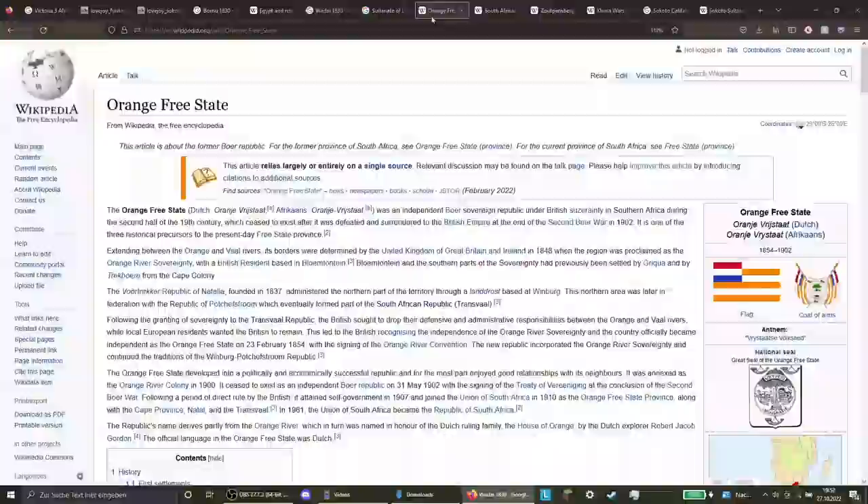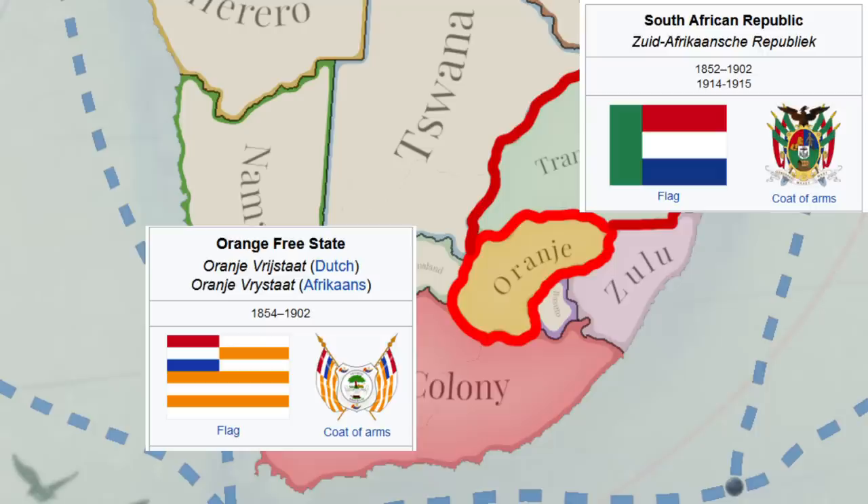Then we get to the part where you google the name of the nation and find out immediately — the Orange Free State and the Transvaal Republic did not exist until 1852. They just added these two nations which didn't exist for another 20 years. I guess it's because they read the first part of the Wikipedia article that said there were already Boer republics before these two, but that was Southpansberg — a small nation north of Transvaal which also might not have truly existed until the 1840s.